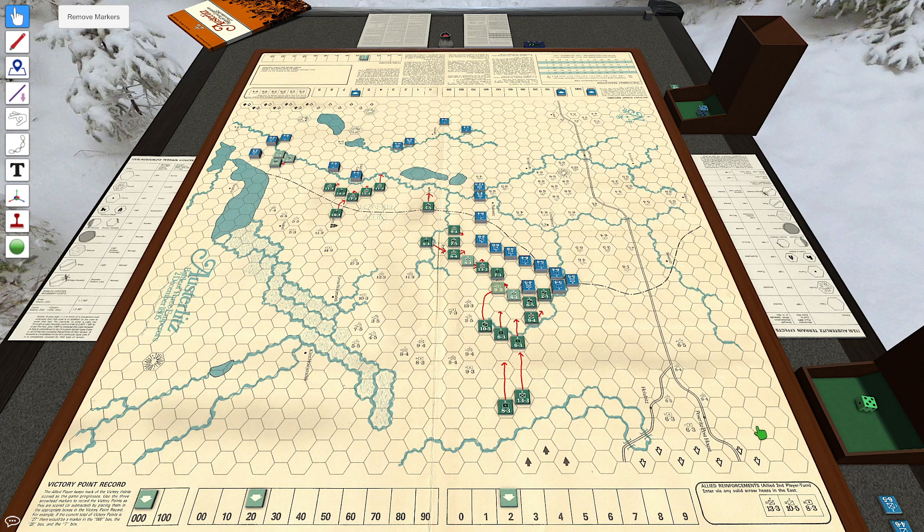Welcome back to Holden's Golden Age of Wargaming, no muss, no fuss wargaming channel, where I get straight to the point, at least while I'm doing Let's Plays. We are now on part 7 of the Austerlitz playthrough, and it is turn 4, and it is the Allied side's turn.